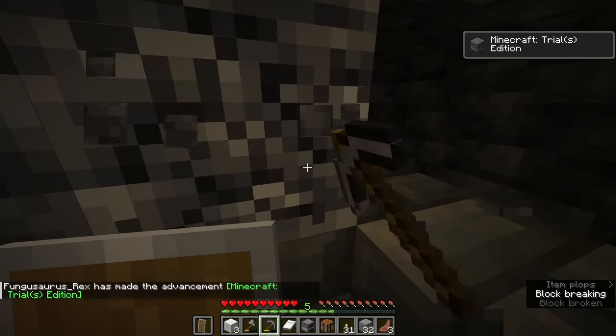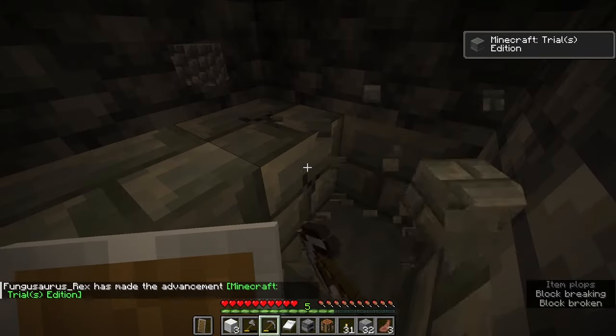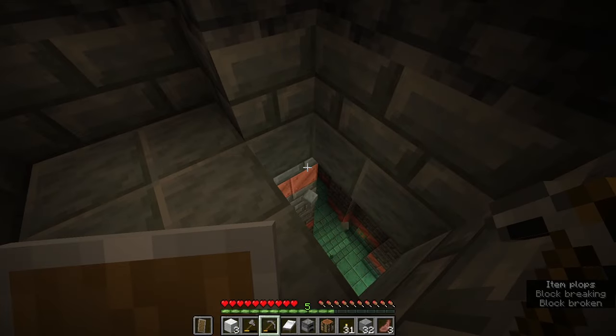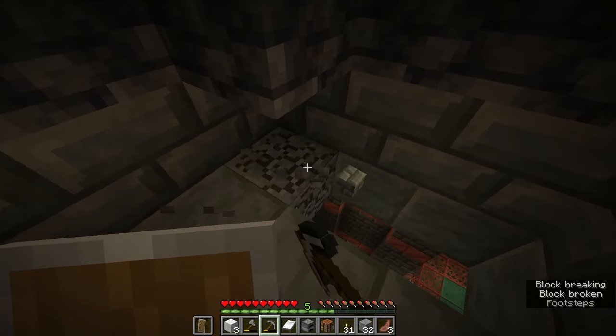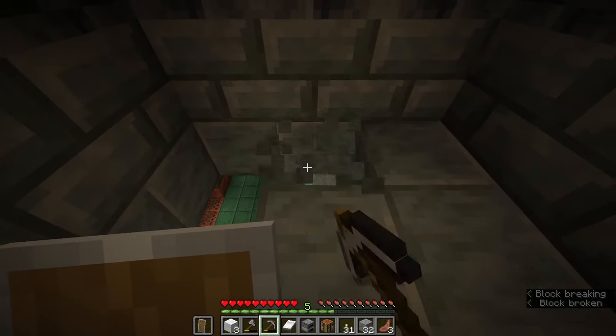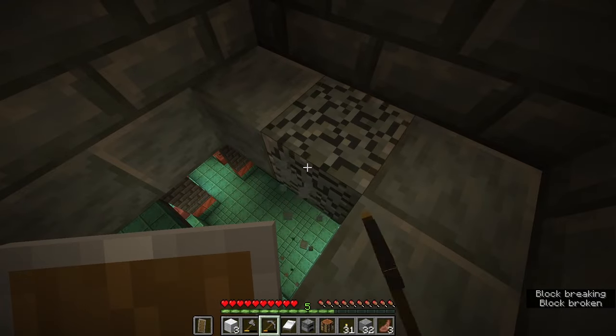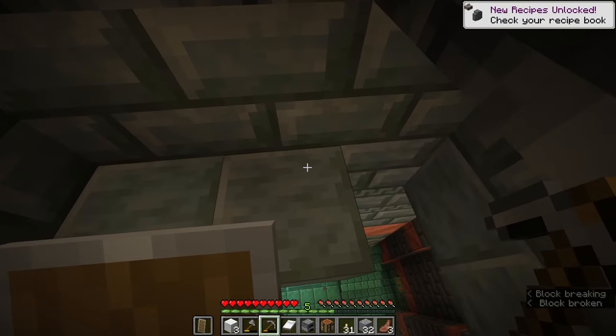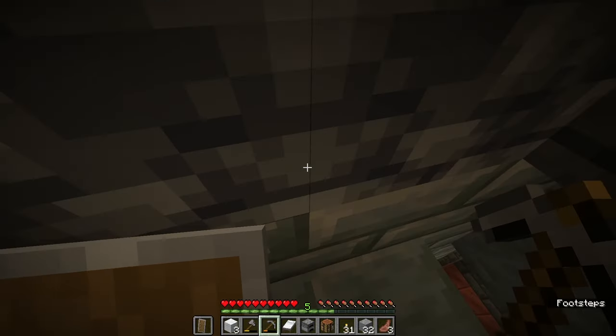Just look at those tuff bricks — I can't wait to get building with this stuff. But for now I'm just going to dig a little hole here and get into the trial chamber. And there we go, there it is, our first look at the trial chamber, and it is absolutely massive. That is a ton of copper — if you ever need copper, just find a trial chamber.